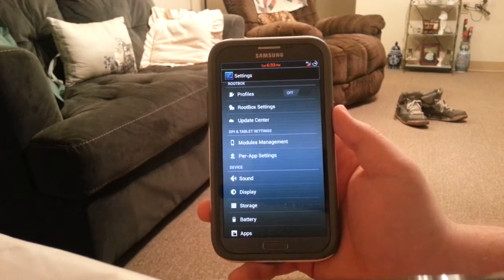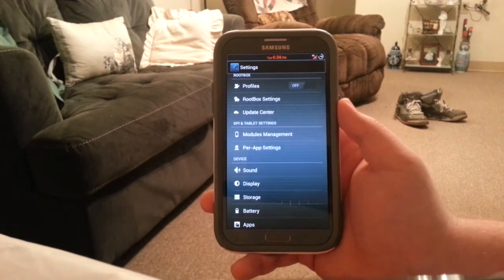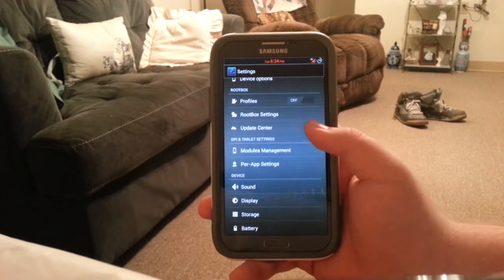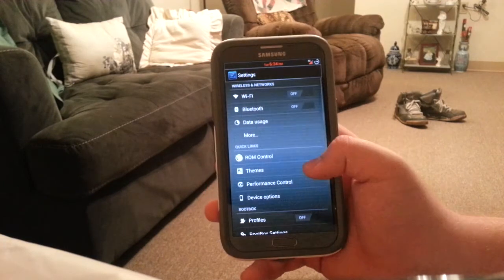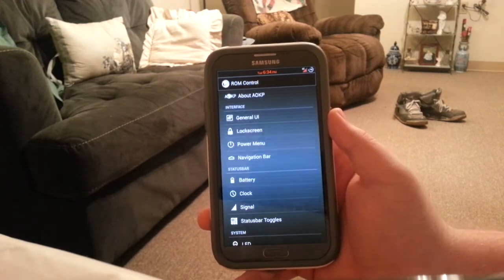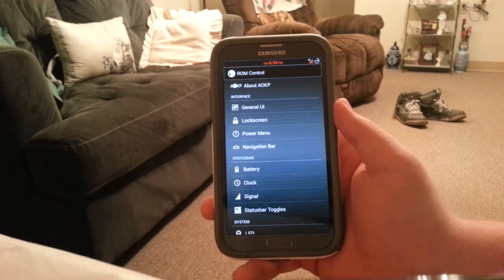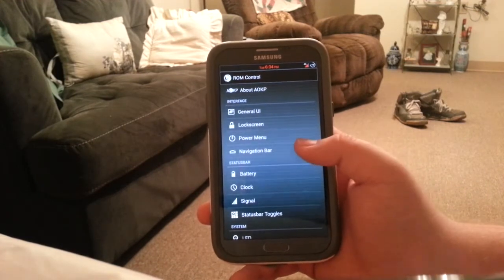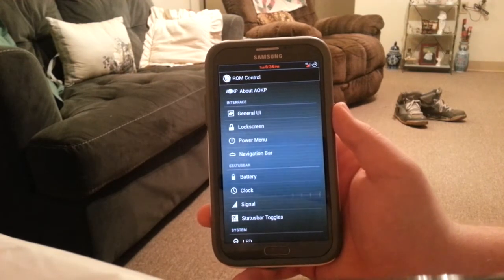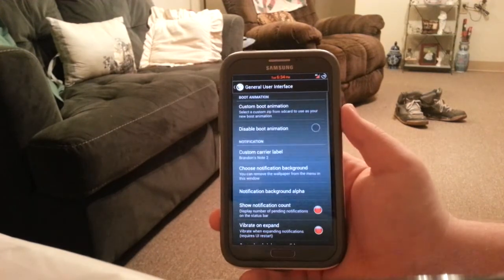It's not the full Paranoid Android experience, but it has the DPI feature — you can change the density of every app. So if you want tablet mode or something like that, you can change that in this ROM, which is a really neat feature. ROM Control lets you customize a lot about your phone, which is why I love that they include AOKP. I personally don't really go to a ROM that doesn't have AOKP.